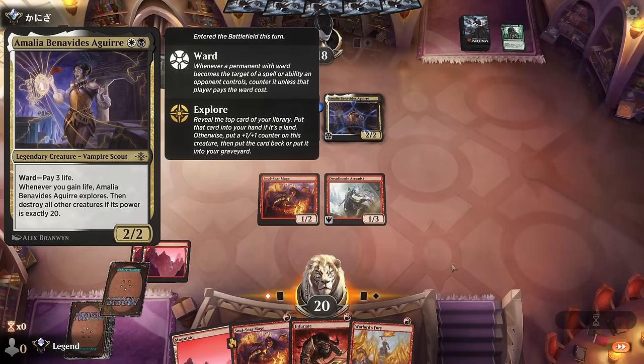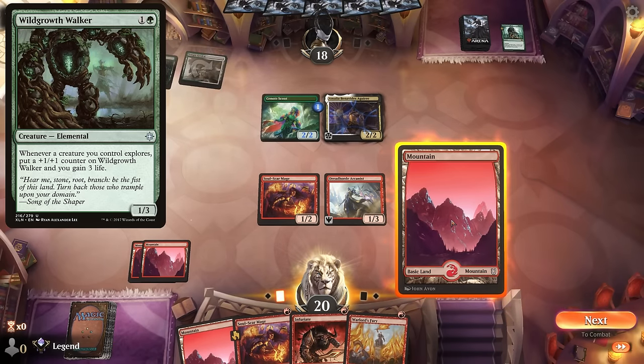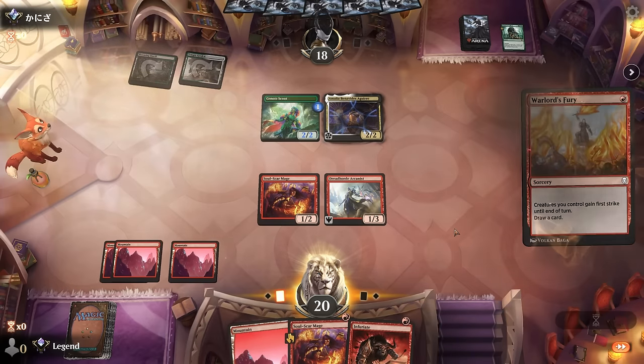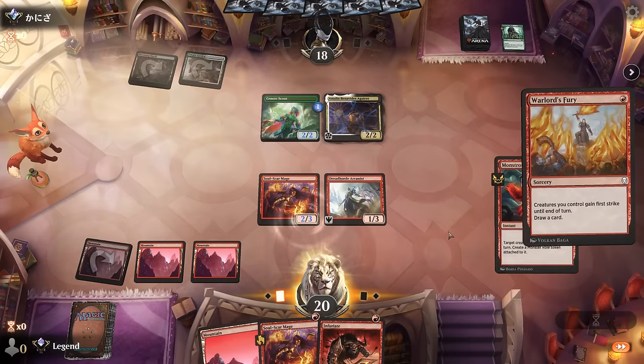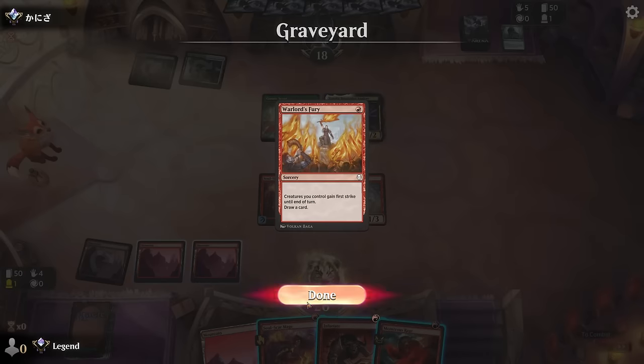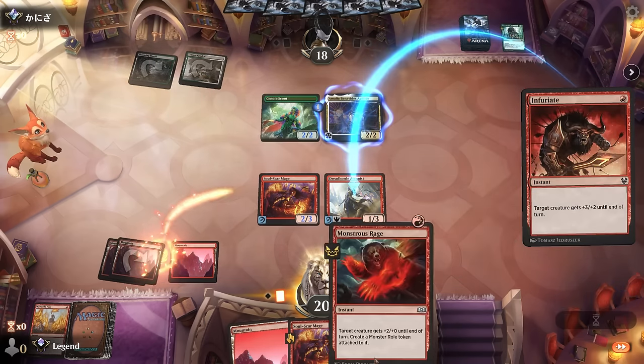They have the namesake card on turn two—still missing Wild Growth Walker and a way to gain life or explore. Let's start with Warlord's Fury—find Monstrous Rage, a good one. I can Monstrous Rage and immediately get it back, or get back Warlord's Fury hoping to find Play with Fire to take out Amalia. Either way probably better to replay Soulscar Mage. Maybe just Infuriate on the Arcanist, get back Infuriate on Arcanist, and keep the trample for next turn.